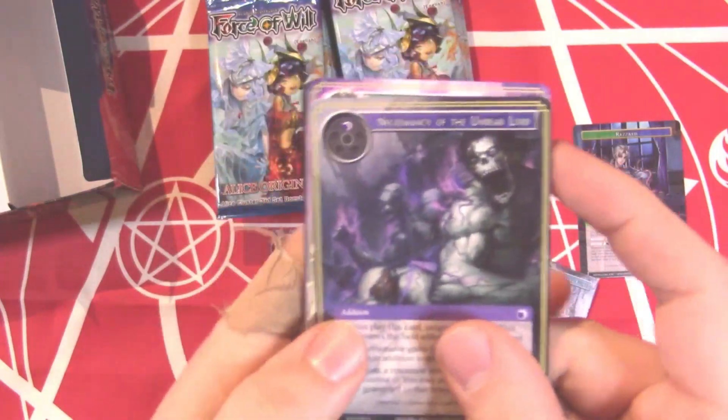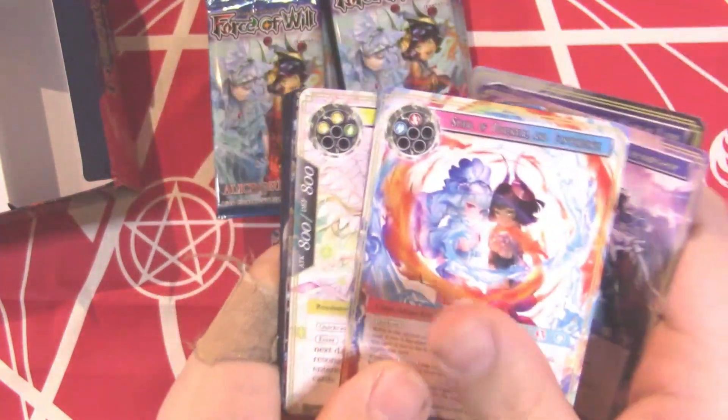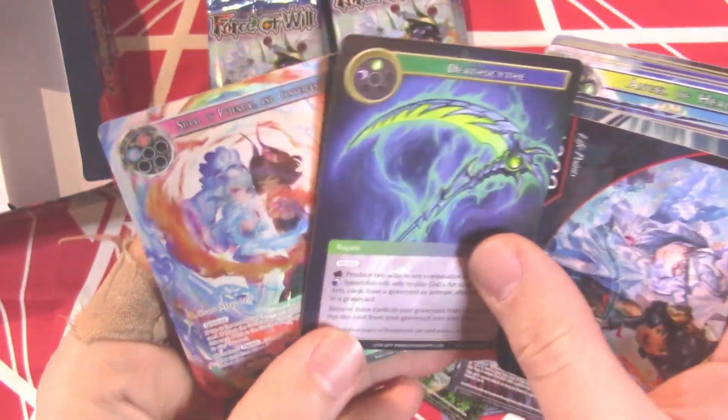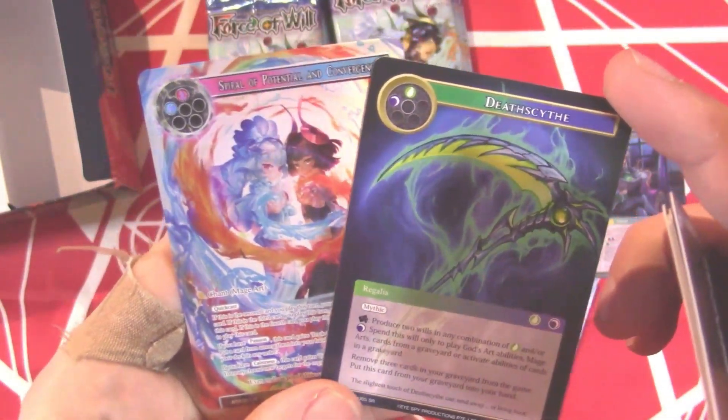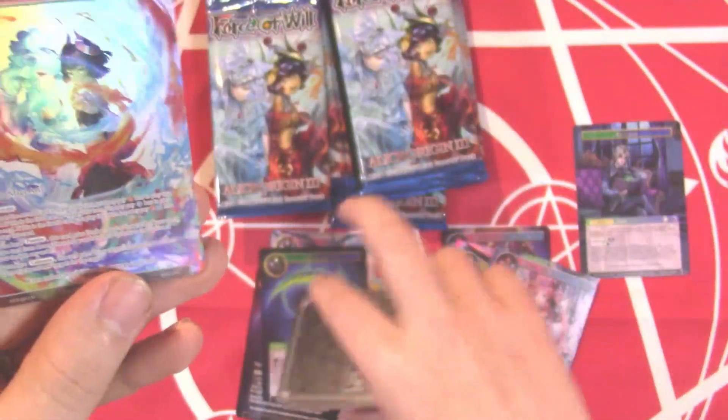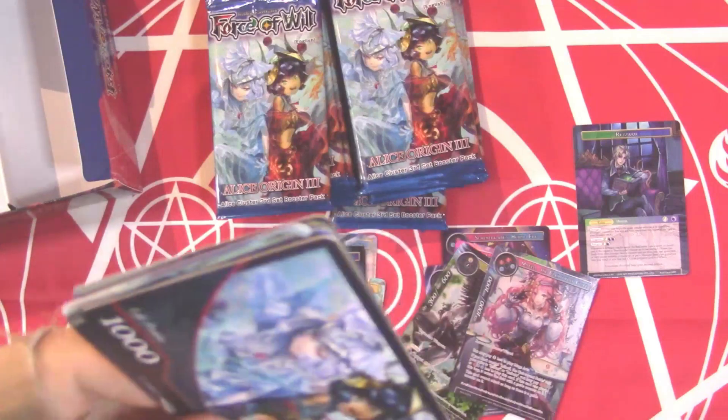Cool to see new stuff — we're going to start moving a bit faster. A Magic Stone, a second Death Scythe — so we can get more than one regalia per box. Halfway to Rezard being done. And then a Spiral of Potential and Convergence for our full art.